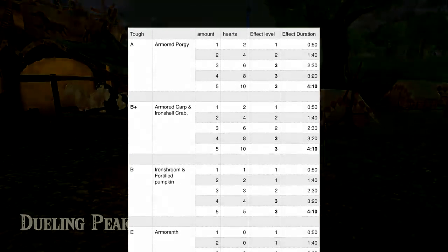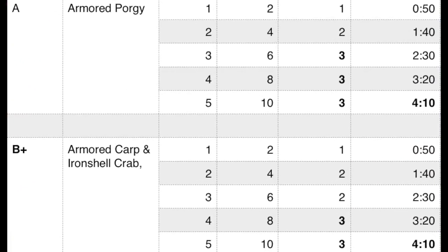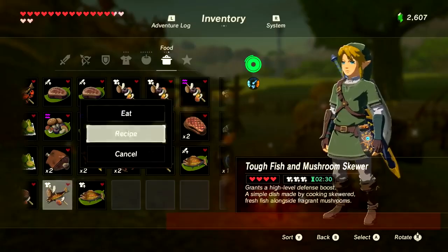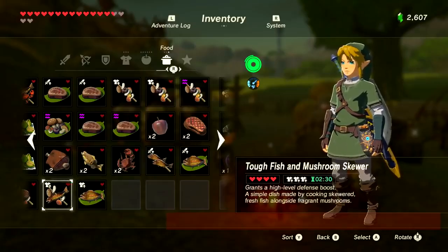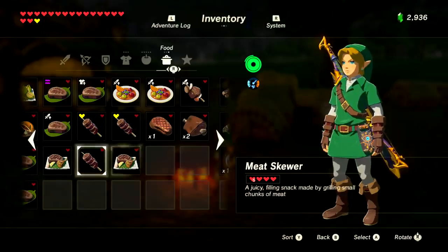Next is tough food, which gives a defense boost — quite similar to the Mighty category. Every food in this category gives 50 seconds per item. The best is the Armored Porgy; you need three for a full Tier 3 defense boost. Just below that is the Armored Carp and Iron Shell Crab — two for Level 2 and four for Level 3. Slightly below that is the Iron Shroom and Fortified Pumpkin — three for Level 2 and four for Level 3. Likewise, you can cook an Armored Porgy with any other two of those foods to reach Level 3.